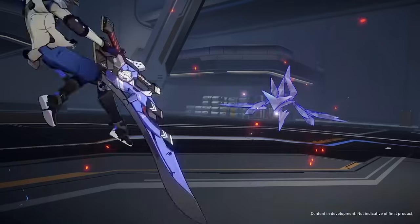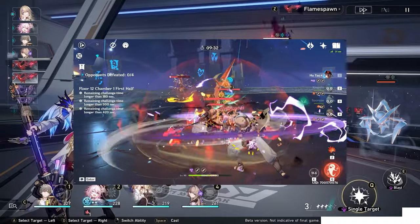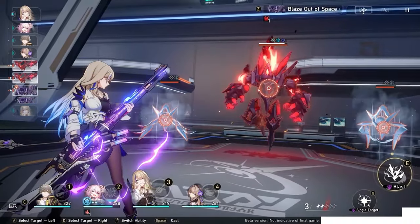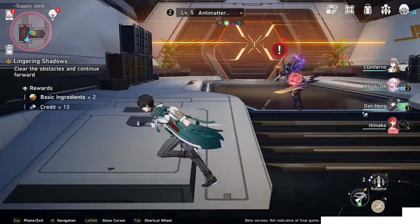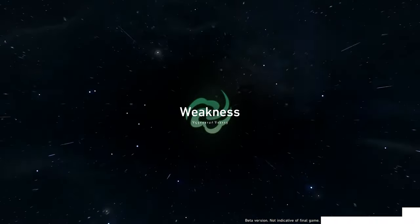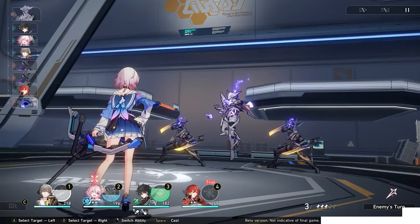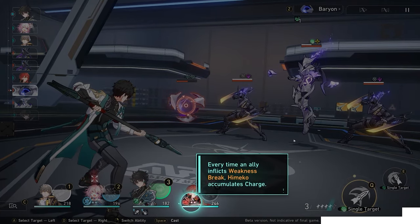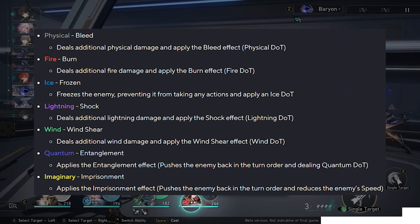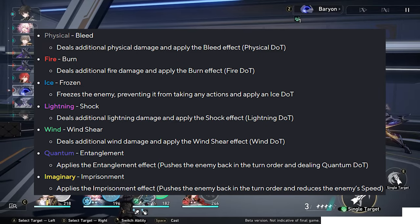Here we can already see a huge difference between both games. Star Rail on one hand is a turn-based RPG, while on the other hand, Genshin is an action RPG. So the combat in Star Rail works like this. Before entering a battle, your overworld character can either normal attack or use their E-Skill to damage an enemy's toughness before actually going into the turn-based part of the battle. Each enemy has three elements that they are weak to, and attacking them with those elements before entering a battle will damage their toughness bar more quickly.